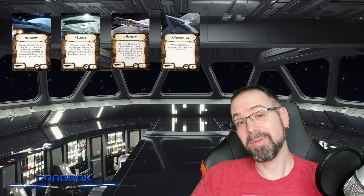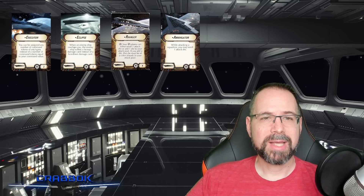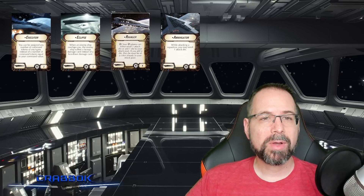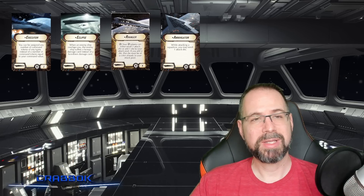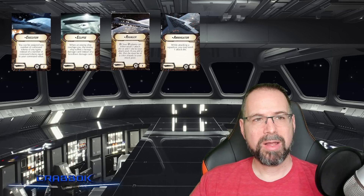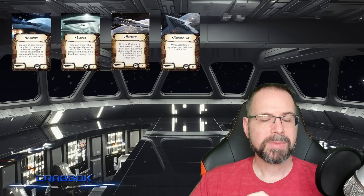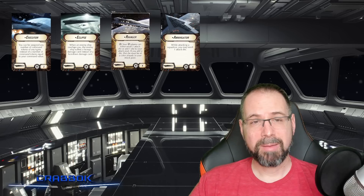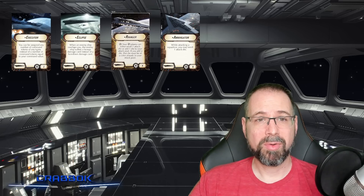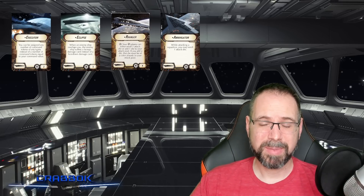I've got other things that give me re-rolls too. The Annihilator at eight points has a pretty cool ability: when attacking a squadron, you may re-roll one attack die. This is for every time you're attacking a squadron, which makes it exceptionally good on this ship that has so many anti-squadron dice. Especially multiple versions with red anti-squadron dice mean you're going to get lots of re-rolls with the Annihilator, although it is eight points so it's a little on the expensive side.